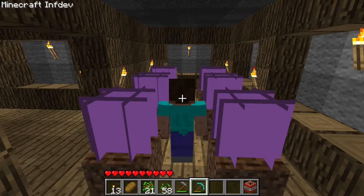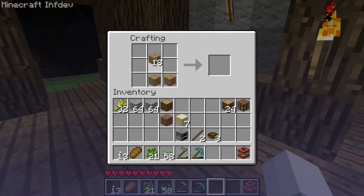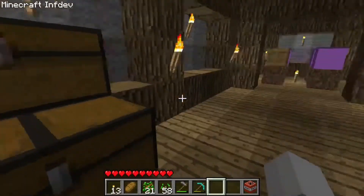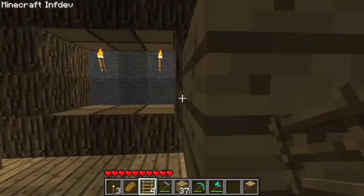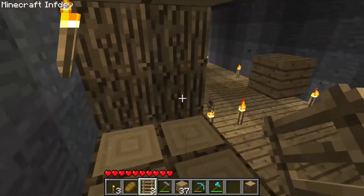The first version we're going to is version InfDev 2100607. The three main additions in this version were doors, signs, and ladders. A few of the bugs in this version include being able to duplicate doors by placing them on transparent blocks, and being able to place invisible ladders by placing them on transparent blocks.